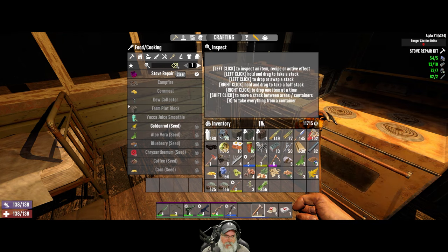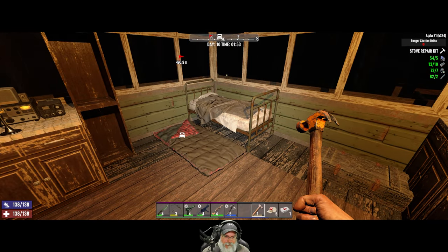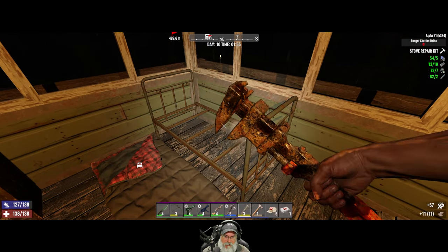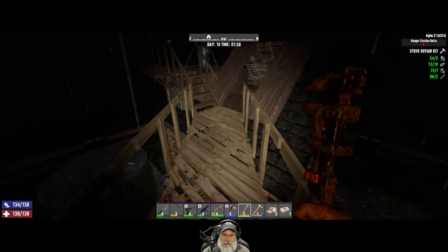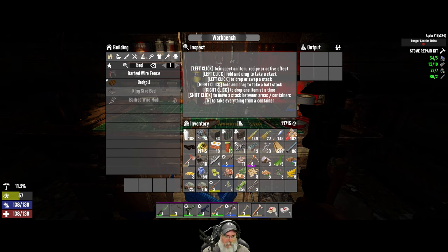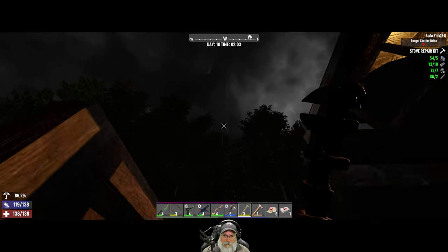I wanted to make an actual bed. Can I make a king-size bed? Yeah, see, we can't pick that up. Let's go into the creative menu. These must have been added by the mod, because I searched for a stove in here before and nothing was coming up. It says JT for Jax Teller, so yeah, that was added by the mod.